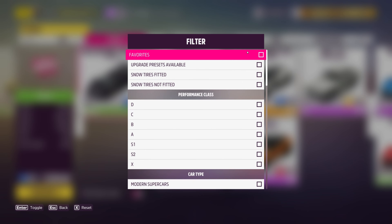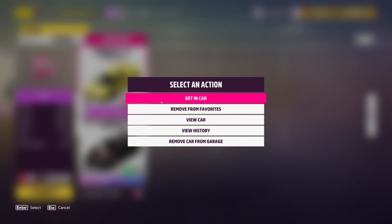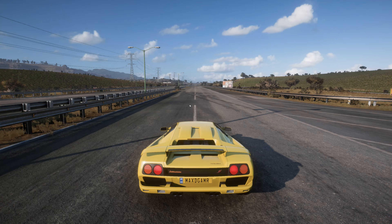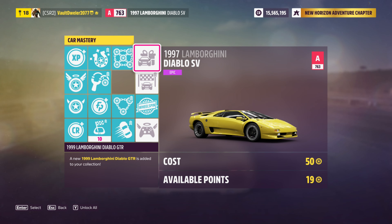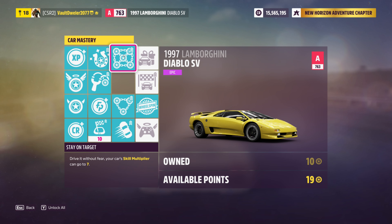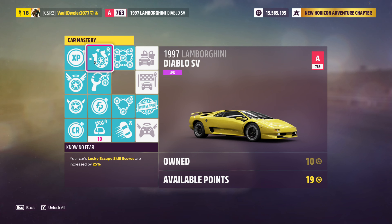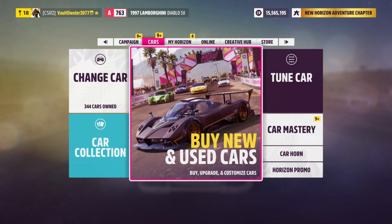The main reason for doing skill chains is to open up masteries on cars. Some cars give you another car — for example, the Diablo has a 50-point mastery that gives you a Diablo GTR, which I think is one of the best drag race cars in Forza now. I'm at 19 points and it costs 50, so I need to earn more. This car also has a times seven multiplier, and you can get that through slingshot, clean racing, and lucky escape type skills — so you can drive it on the highway fast in traffic and build up nice skill chains.